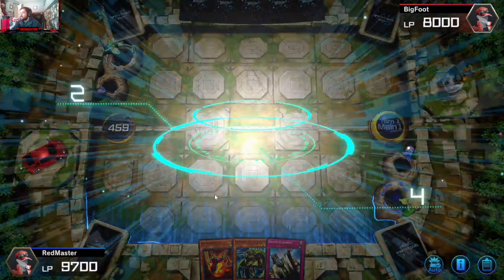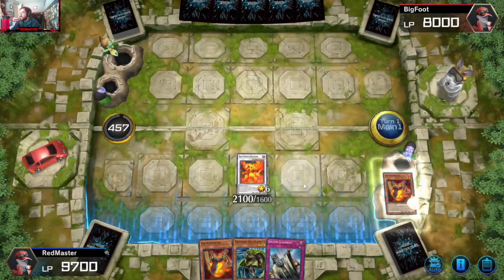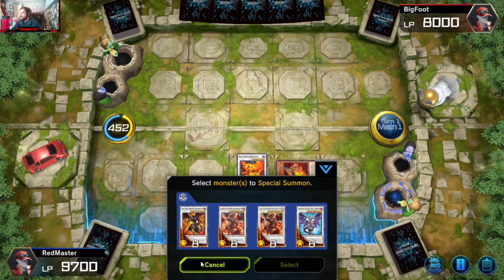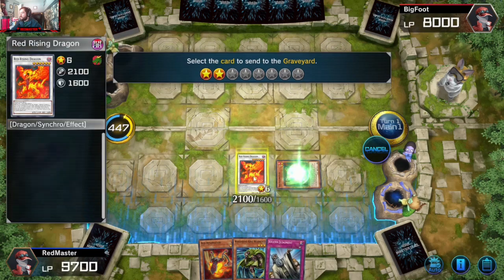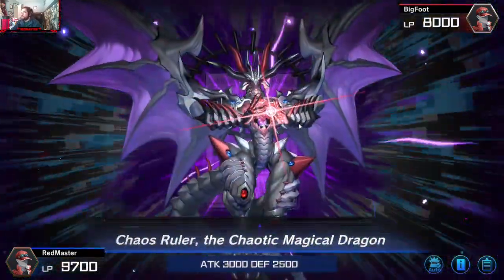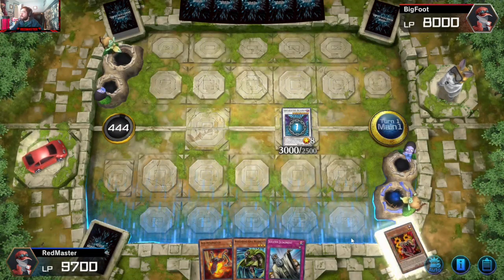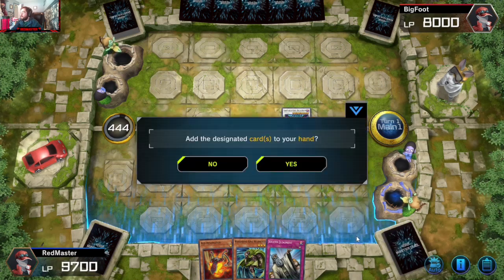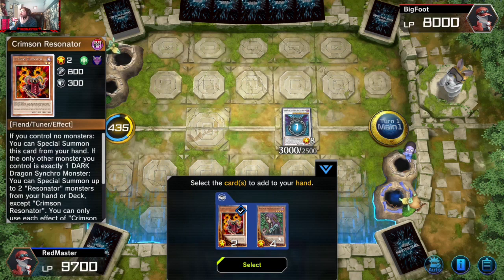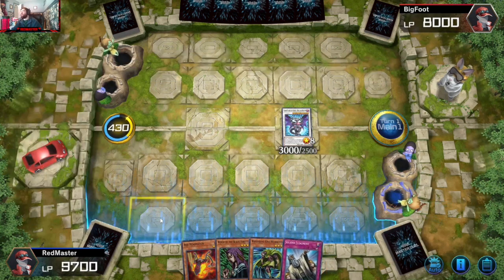I wish Red was another Synchron to extend further, but we can only be so lucky. We go into Red here — unfortunately we don't have Crimson to utilize. Actually, let's try to dig for it with Chaos Ruler. We're hoping to pull a Synchron — nope, no luck. Looks like Witch or Crimson came up. I think it's Witch. May not be the correct play but it's the play I have to make here.